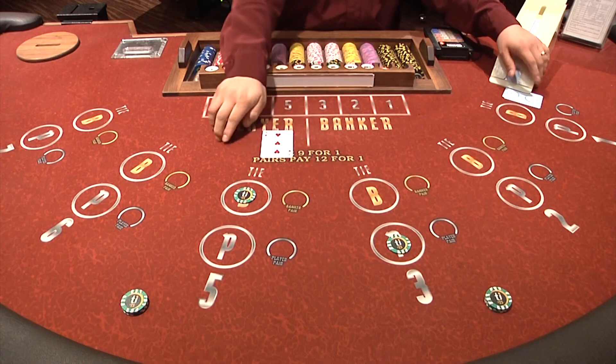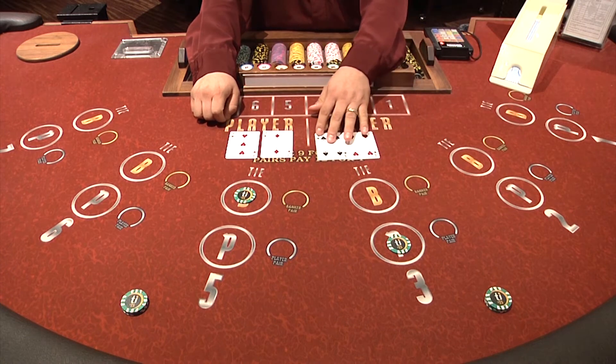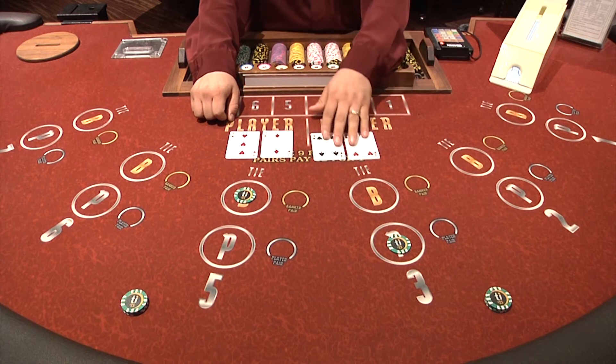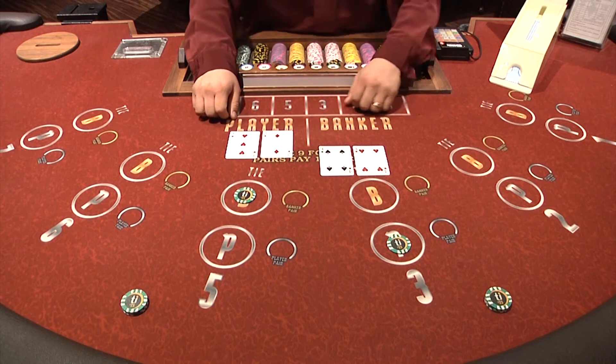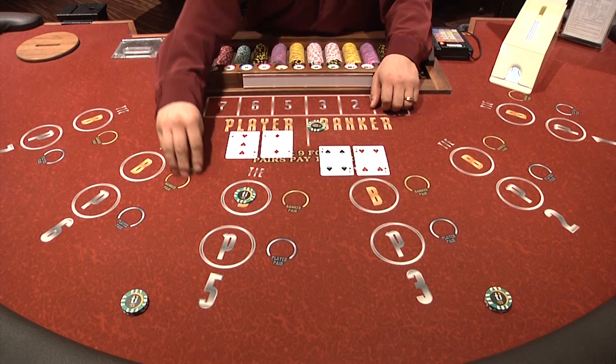Once all bets are in place, the dealer will deal two cards to the player side and two cards to the banker side. Here the banker has a natural eight, so according to the Baccarat rules, there will be no draw of a third card.